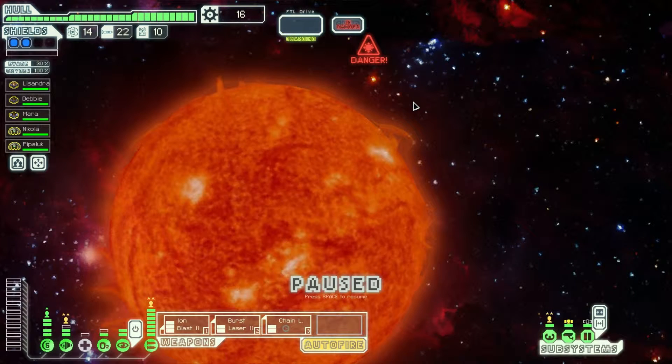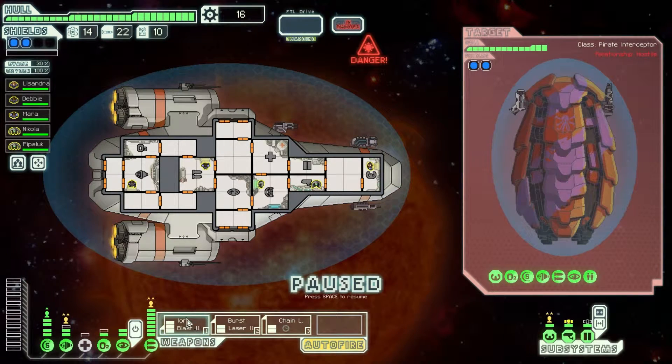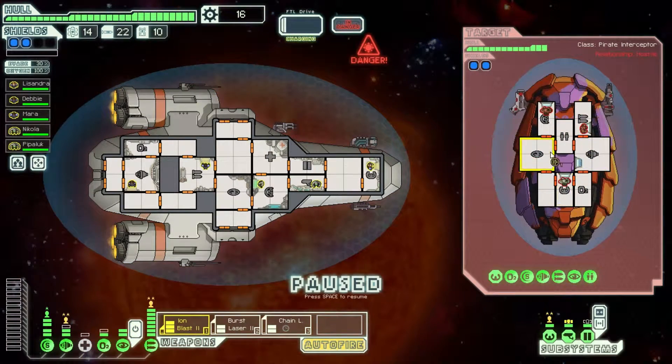Oh, it's a solar flare — don't like that. And they've got some cloaking, which is not good. But it's okay, we can kinda cloak out of that, which should help. So we can go like that: ion blast on the shields, this on the weapons.